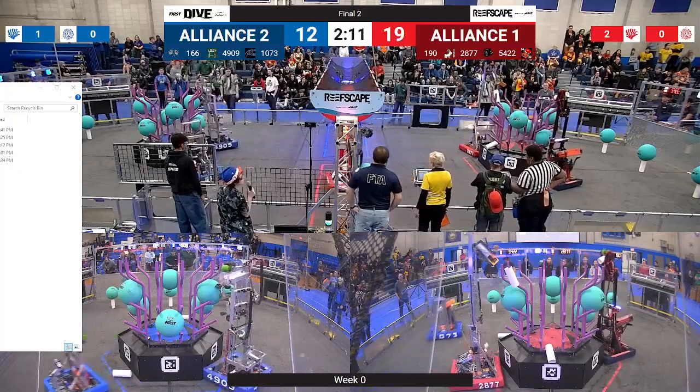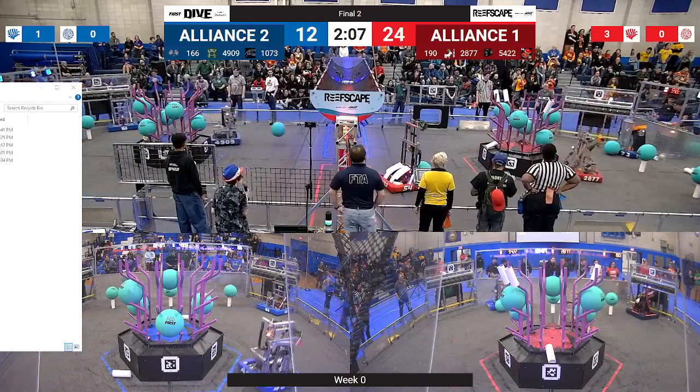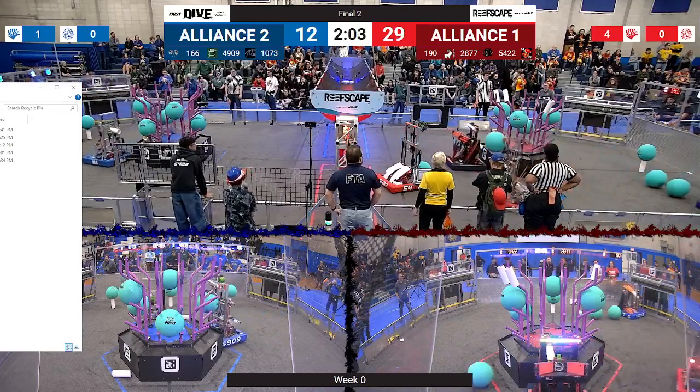Blue Alliance has a slight lead — never mind, 12-19 in favor of the Red Alliance now, as both the Ligerbots and 190 score a Coral on L4.